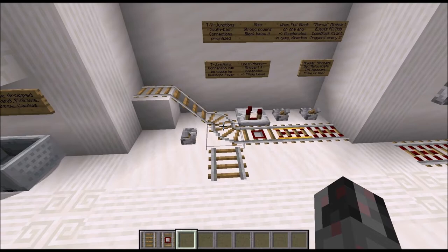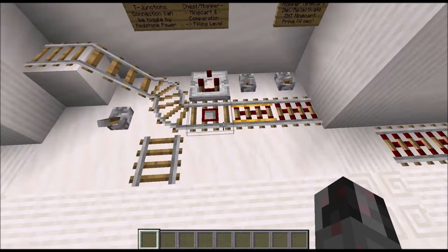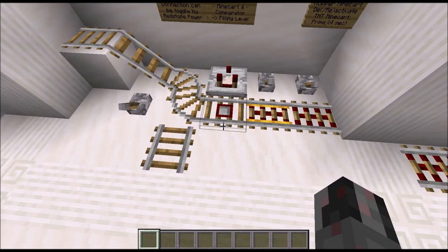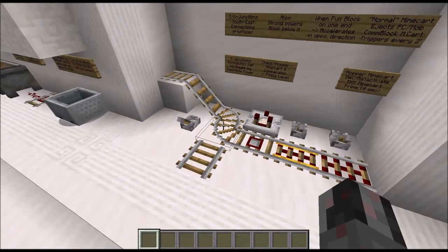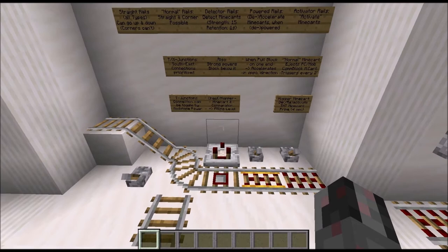Next we have the detector rail, which I already talked about in my basic inputs episode. Just as a reminder: when we have a detector rail and place a minecart on top of it, it will power its surroundings and strongly power the block below it with a signal strength of 15. If we remove the minecart, it stays turned on for another second. If we use a comparator to take output from the detector rail, it will detect the filling level of the minecart — that works with a chest minecart or a hopper minecart. It will also work with a command block minecart, giving you the result number of the last command execution.